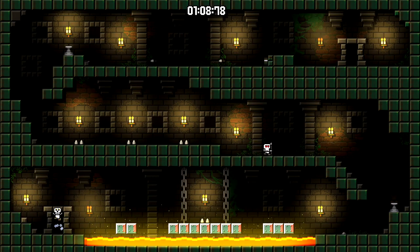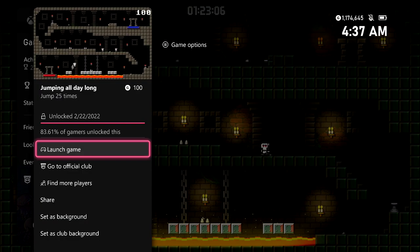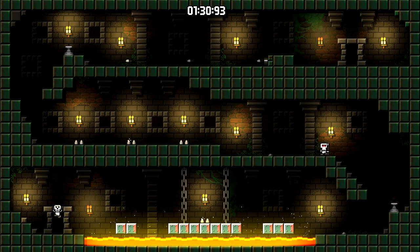So keep mashing that A button, and then once you get the second achievement, it's going to be Jumping All Day Long. This is going to be for 100 gamer score. And then finally, the last push to get to 40. So keep on jumping, and then once you get to 40 total, you should be good for all three achievements of the set.